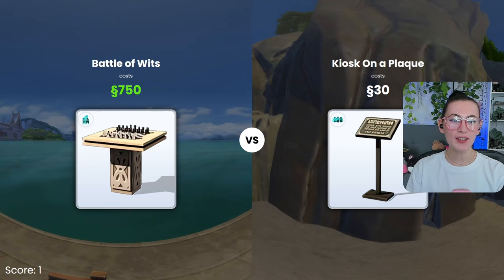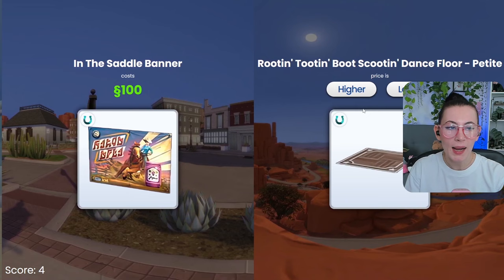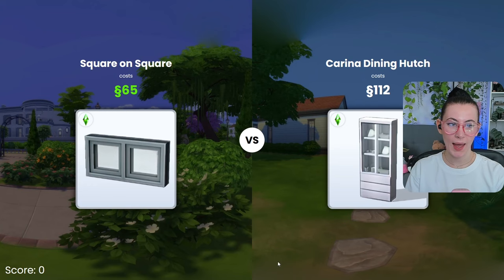How am I so bad at this? Genuinely, explain to me how I'm this awful at this. I have no idea. Higher — it's the same price. Higher? Lower. Perfect. Higher. Definitely higher. Ah! Higher.